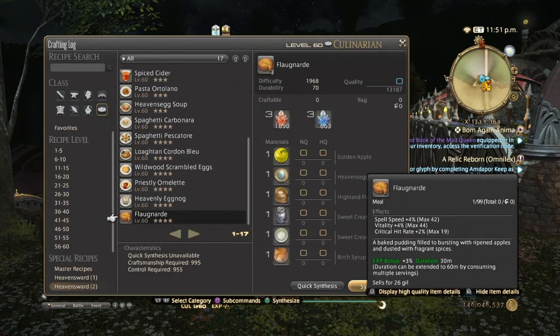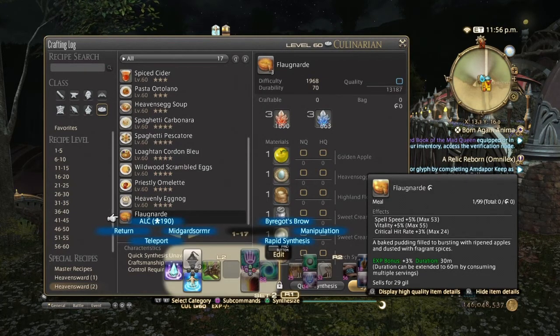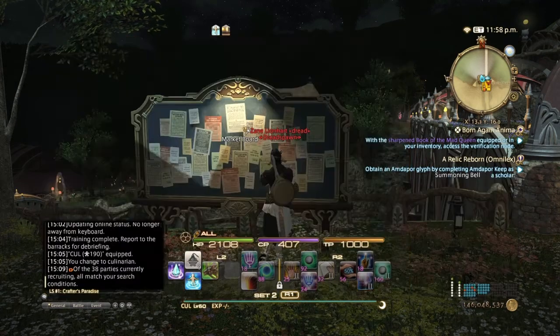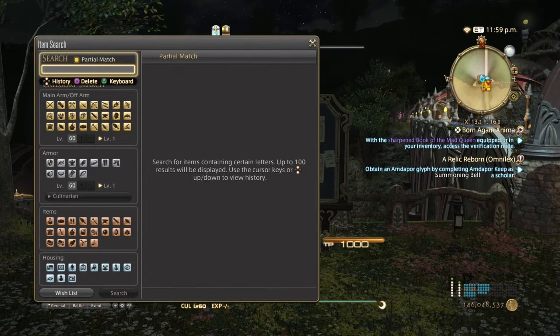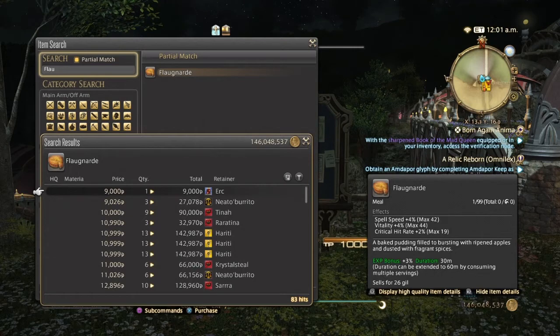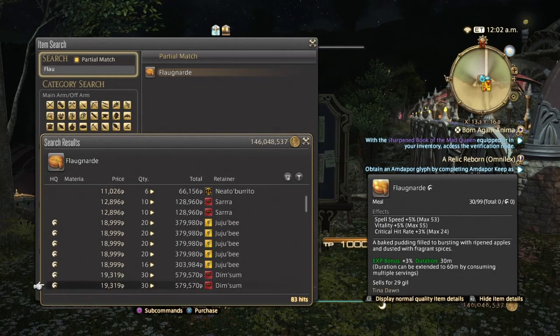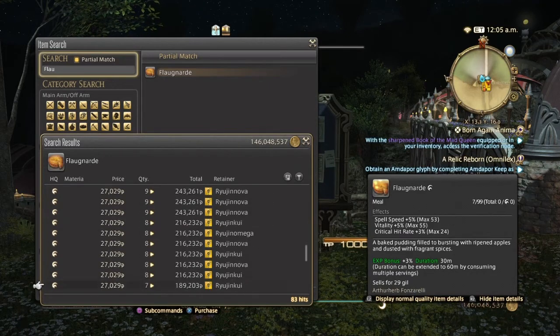Next we have the caster equivalent — I'm not sure how to pronounce it, but it has 42 Spell Speed, 44 Vitality, and 19 Crit for normal quality; and 53 Spell Speed, 55 Vitality, and 24 Critical Hit for high quality. On the market board it's a bit better priced — normal quality lowest is 9,000 and high quality goes up to 18,000 or even the high 20,000s.